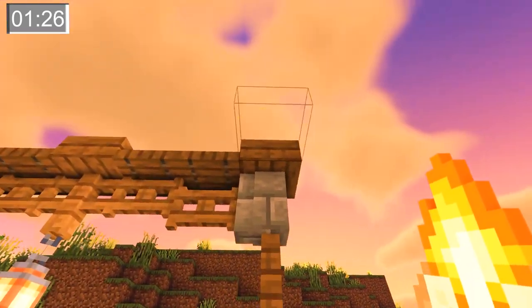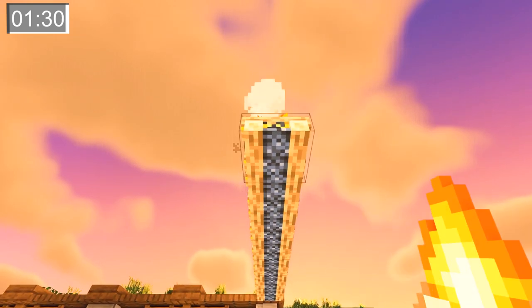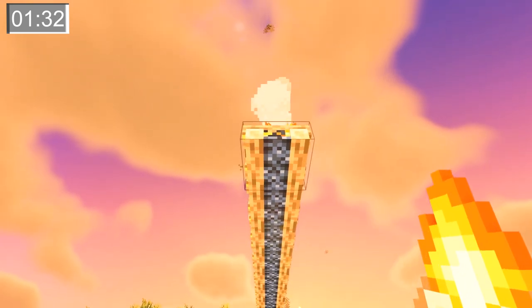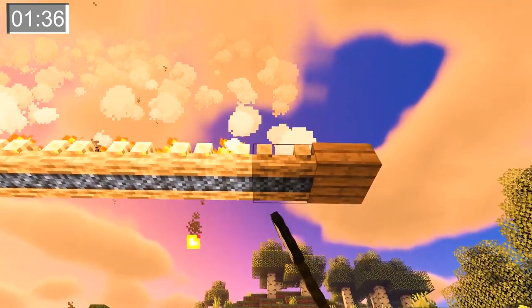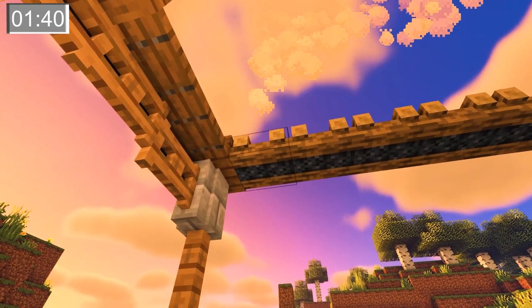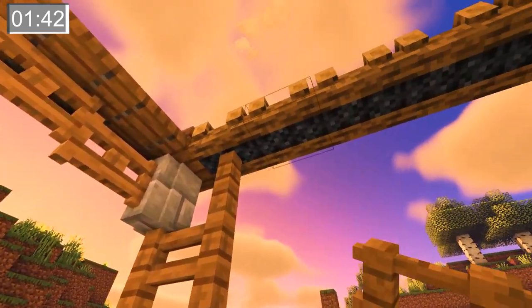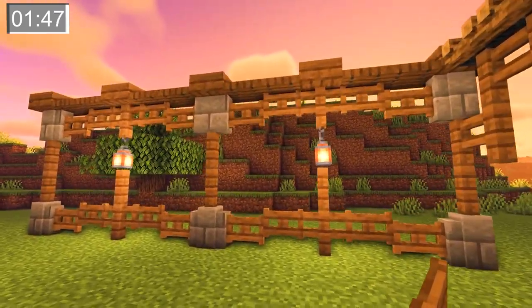Now this is where we pull out our campfires. We're going to use a lot, so stay with me. Starting on the first plank, we're going to make a row straight back 11 spaces. Now after we've put out all our fires, we're going to use three regular fences here on the corner, then we're going to use fence gates all the way down underneath, but leaving two spaces at the end.